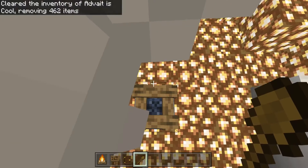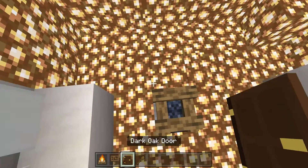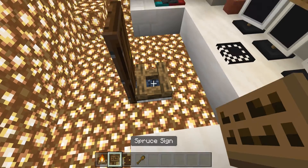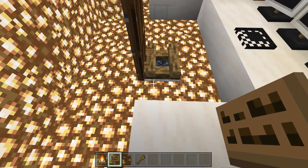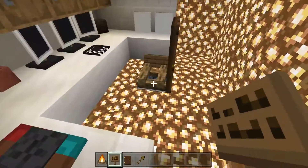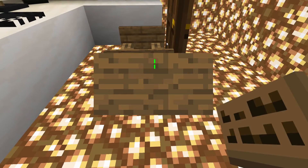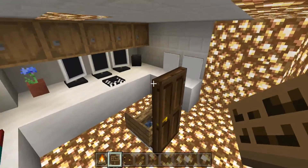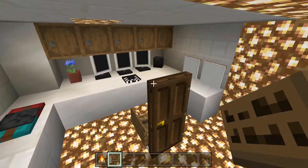Place down the campfire, and use the shovel to put it out. Next, place the dark oak door and get your spruce signs. You need to crouch and place the sign. On the other side, do the same, and voilà — we have this awesome computer set!